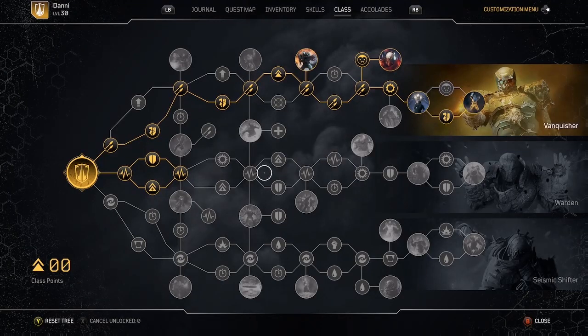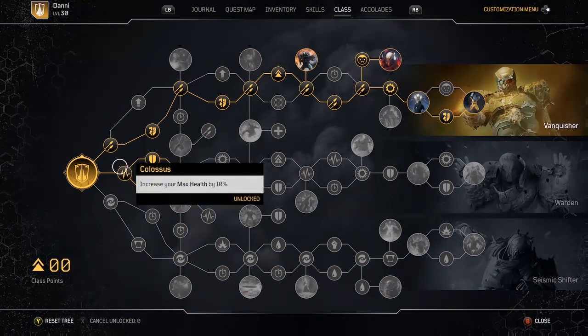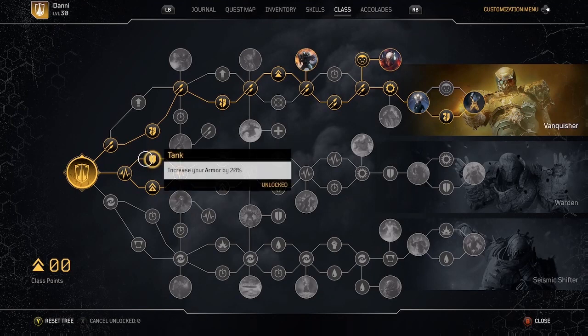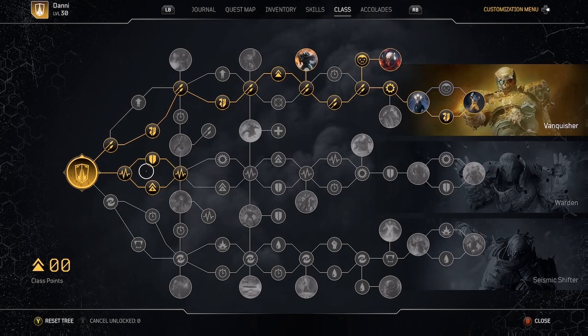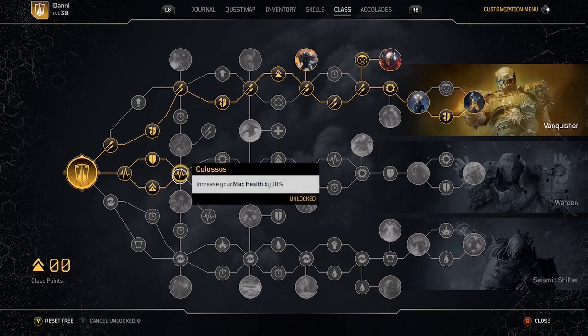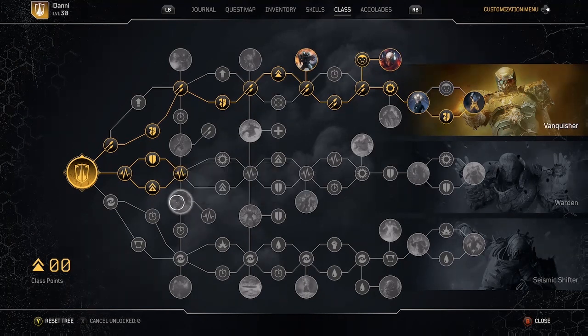I had four nodes left over and used them in the middle tree to get two max health increases: 20% additional max health, Tank for 20% more armor, and one Anomaly in Veins node. I highly recommend at least one Anomaly in Veins to get health regeneration, which will help you against bosses if there are no low-level enemies around and you're just fighting the boss — you'll want some health regeneration.